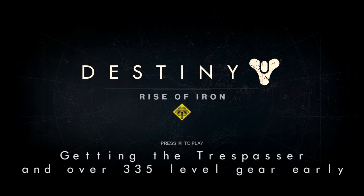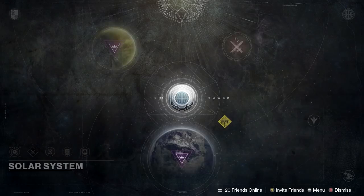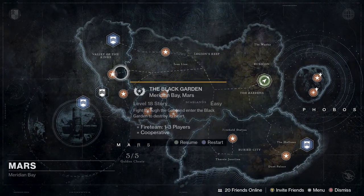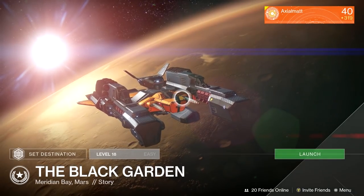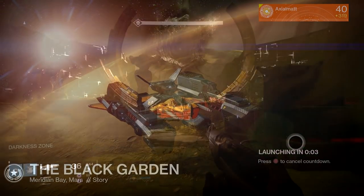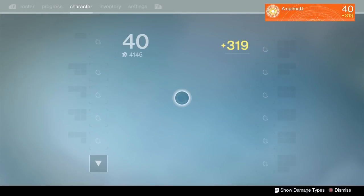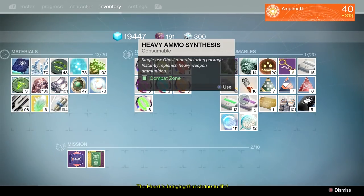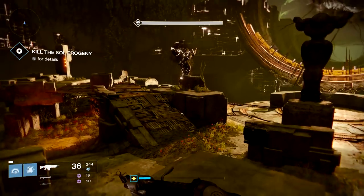We're going to get the Trespasser, which is an exotic gun, and over level 335 light level stuff. The light level is 335 — that's the max in the game right now. But a new update came out last week that lets you get the Trespasser, which is a new exotic gun, and a little bit higher light level gear. So what we're going to do is show you how to farm exotics. Panton did have something to do with this — Panton made this a lot easier.